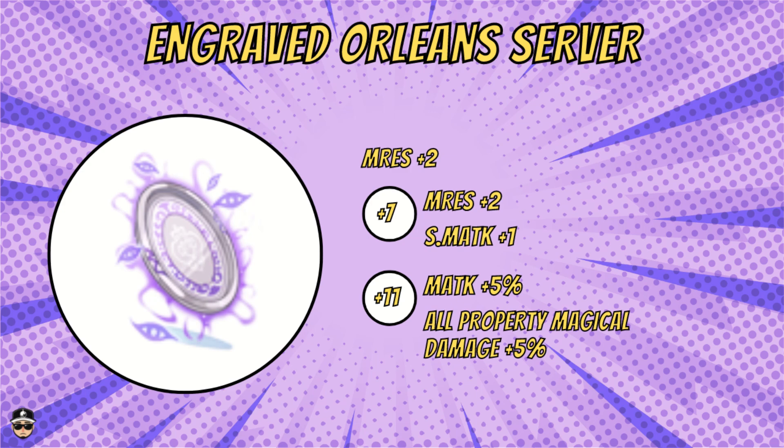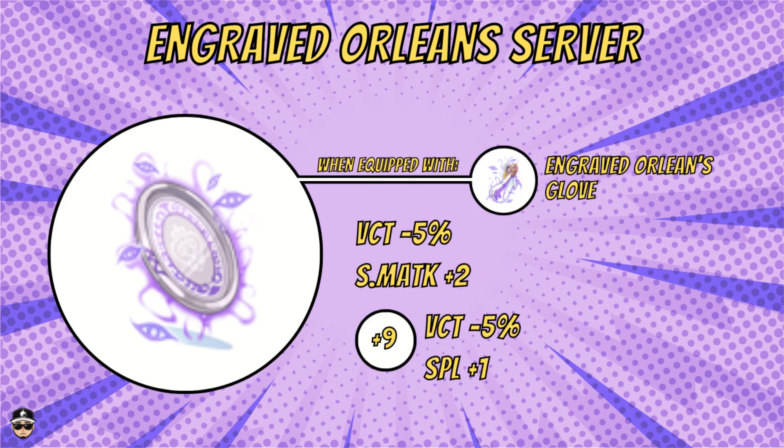At plus seven you get another two M.RES and one S.M.ATK. At plus 11 you get 5% M.ATK and an additional 5% all-property magic damage — not bad for an F2P shield for the magic class. It also combos with the engraved Orleans Glove, giving 5% VCT reduction and two S.M.ATK. At plus nine you get minus 5% VCT reduction and SPL plus one.